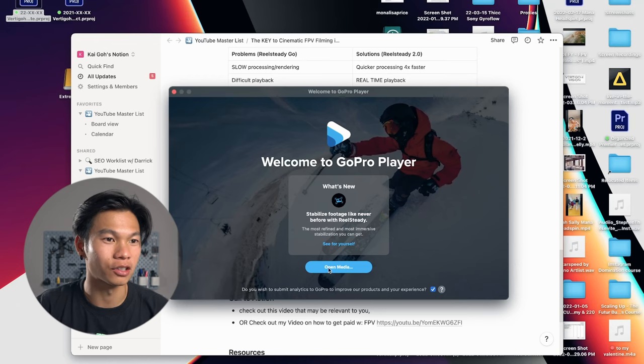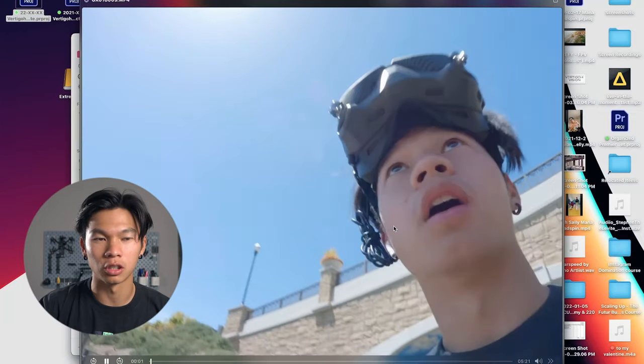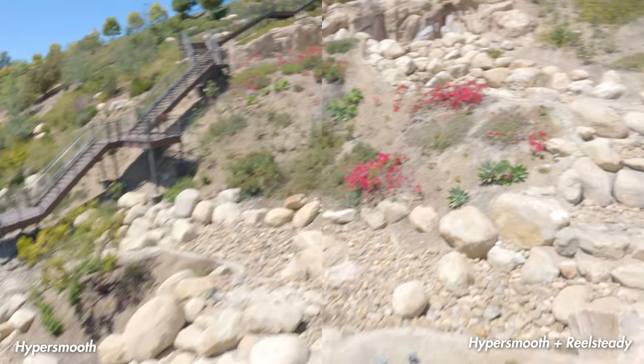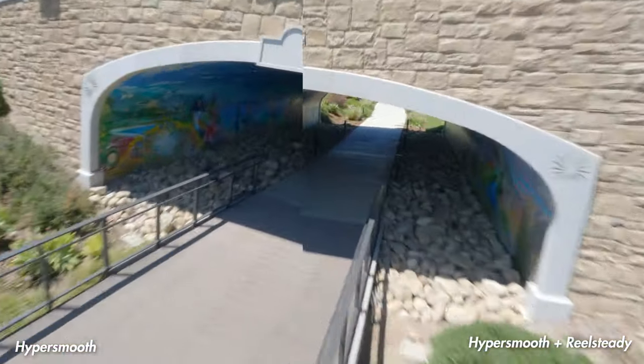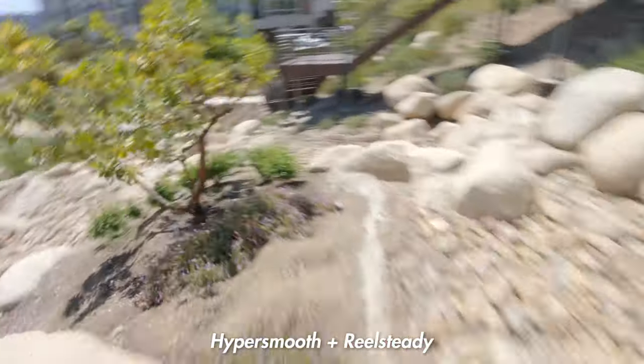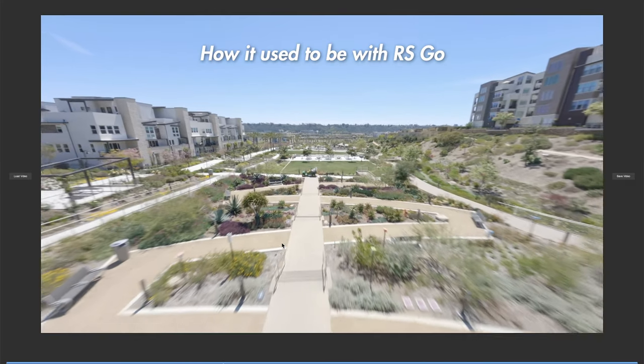Now let's take a look at the new GoPro Player that GoPro worked with RealSteady on and compare it. It is very official — now acquired by GoPro. The GoPro Player also lets you manipulate 360 footage if you have a GoPro Max, so it's a double function. I opened a clip that actually has HyperSmooth on it — and this is really interesting. The best part is I just opened the HyperSmooth clip in RealSteady Go and it didn't reject it. And watch what happens when I press play — it's real time! It's playing in real time and it's RealSteady, before I've even rendered it out. That's actually awesome.